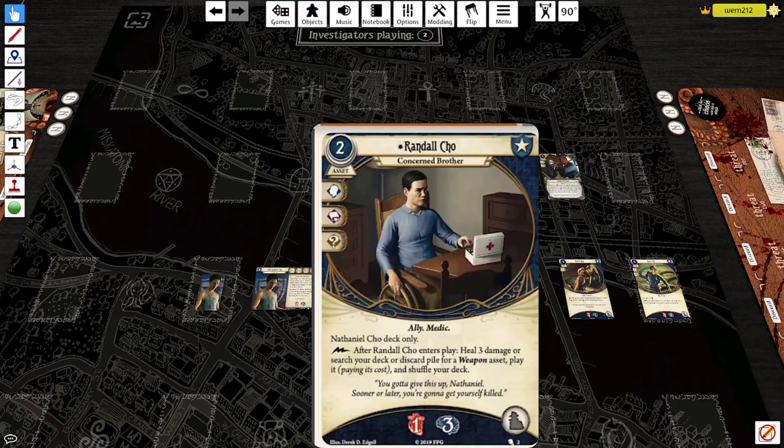The other card is Randall Cho, the Concerned Brother, which is Nathaniel Cho's signature asset. A two-cost asset, Ally and Medic traits. He takes the Ally slot. Willpower, Intellect, and Wild icons. Nathaniel Cho deck only. There appears to be an error on this card — it says fast action after he enters play, but I'm going to assume this is supposed to say Reaction after he enters play and evaluate the card from that perspective. So: Reaction — after Randall Cho enters play, either heal three damage, or search your deck or discard pile for a Weapon asset, play it paying its cost, and shuffle your deck.